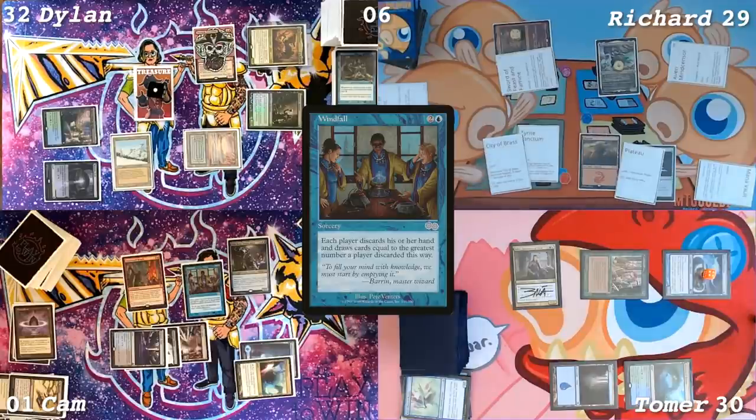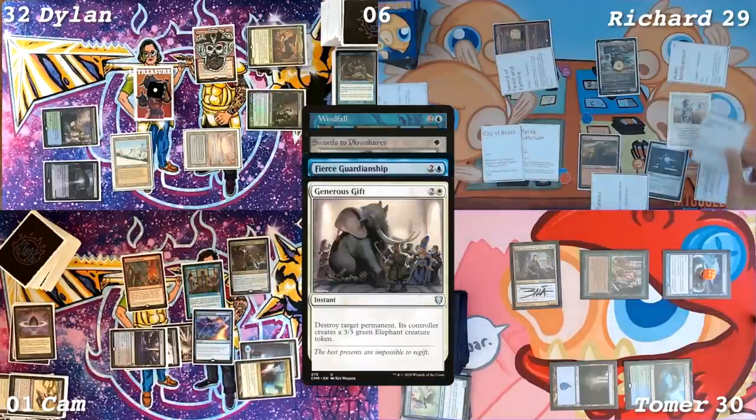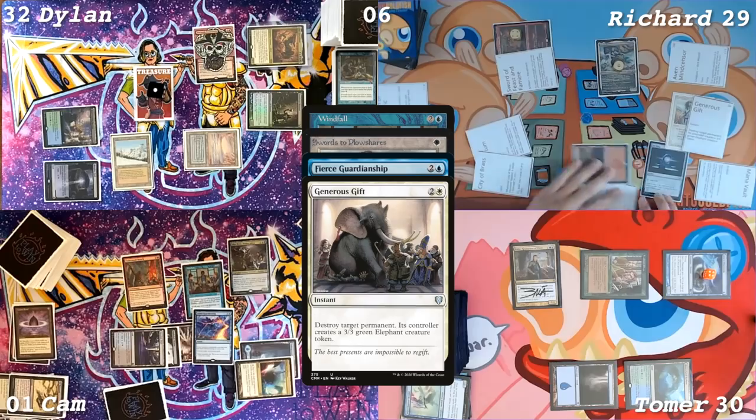Should I Swords the Silas? Do you think it's relevant? If you use it right now, he's going to be discarding the Fierce Guardianship anyway, right? So it's free to him. But then his Deflecting Swat would be online if he draws it. I think I Swords Silas. I'm going to Guardianship it. I will Generous Gift the Breach. Nice. Breach is dead.